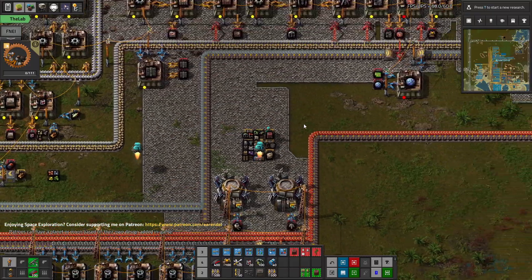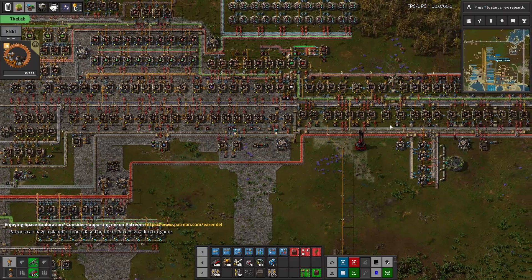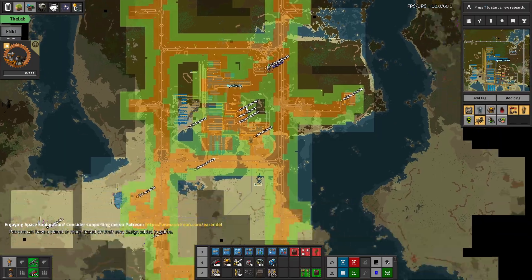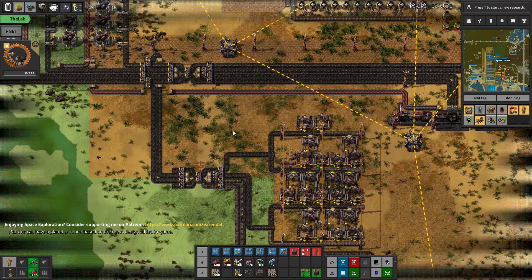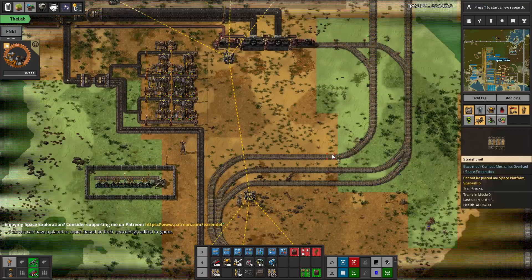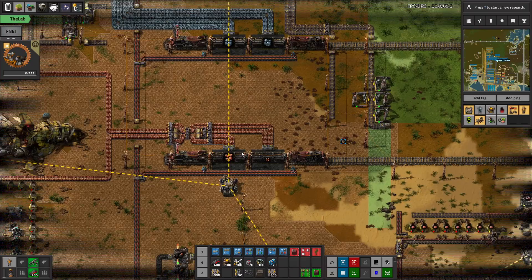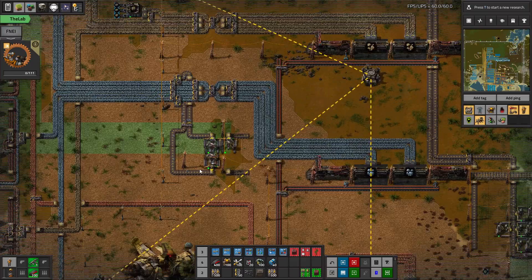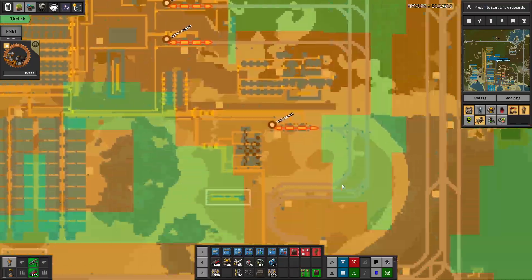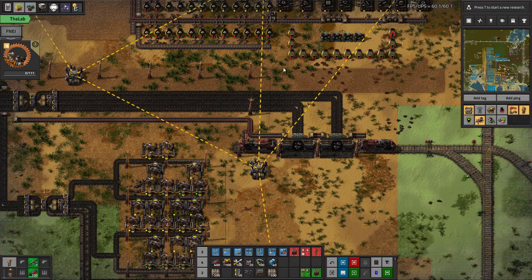All right, we are back with more Factorio. I am Pax, and we are continuing the playthrough of SpaceX. Last time we just got our coal train set up, and now I've also extended the train stations to have a spot for copper and a spot for stone, and just started cleaning up these last little mines a bit, trying to finish them off.